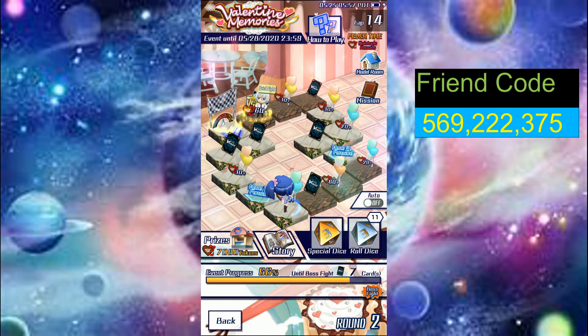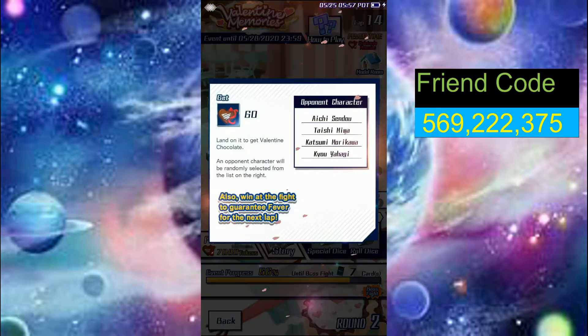There are a few more tiles to explain. There are opponent character tiles — there's Aichi, Taishi, Miwa, Morikawa, which is the easiest, and Kyo. When you land on one you get 60 chocolate and then you have to fight them. If you've already beaten them, you can quick fight.